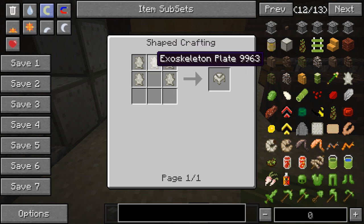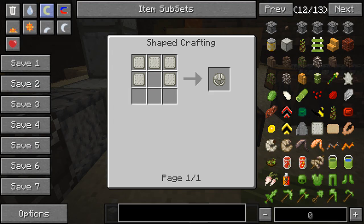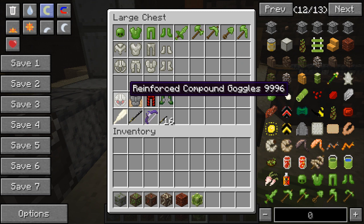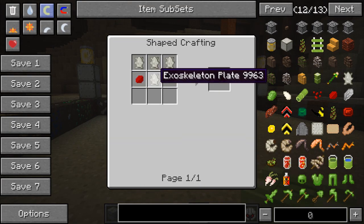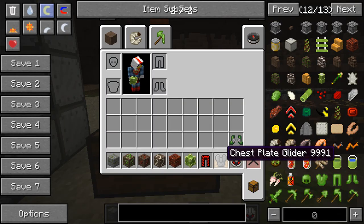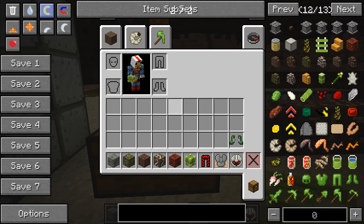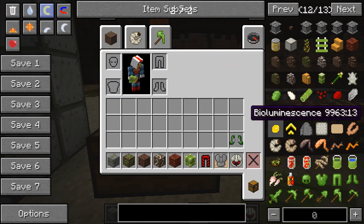The exoskeleton armor is made just with exoskeletons, which drop from most insects. Next we have reinforced exoskeleton, crafted with a lot more exoskeletons and roughly twice as strong. Then there's a more epic armor set with four pieces: reinforced compound goggles, a chest glider, sprint leggings crafted with bio velocities and reinforced leggings, and boots crafted with elastic fiber and two wings.